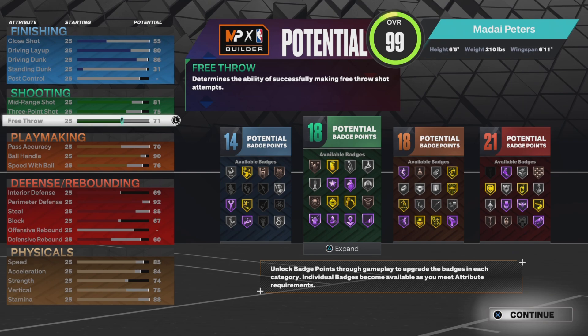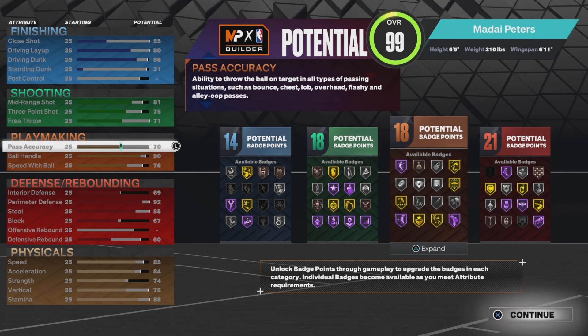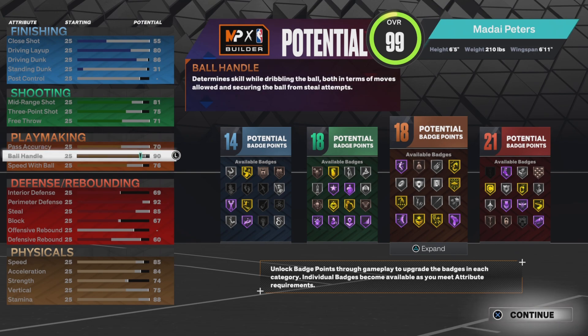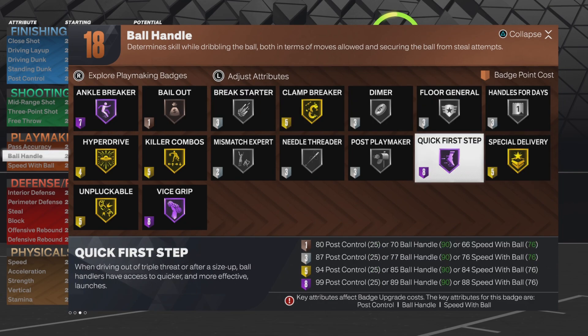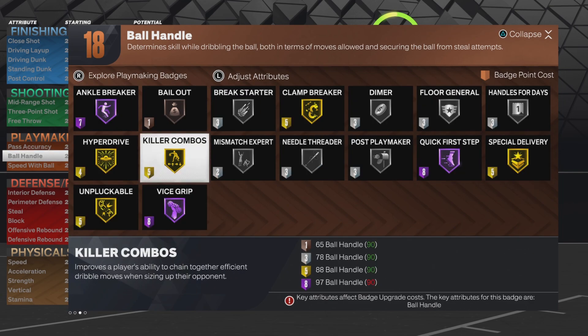71 free throw so we can hit in MyCareer and Rec. Pass accuracy is 70, so it's not extremely slow passes. I go with the 90 ball handle all the time so I can get the Damian Lillard size-up escape - I use that every year, I was using it in 2K22 as well.